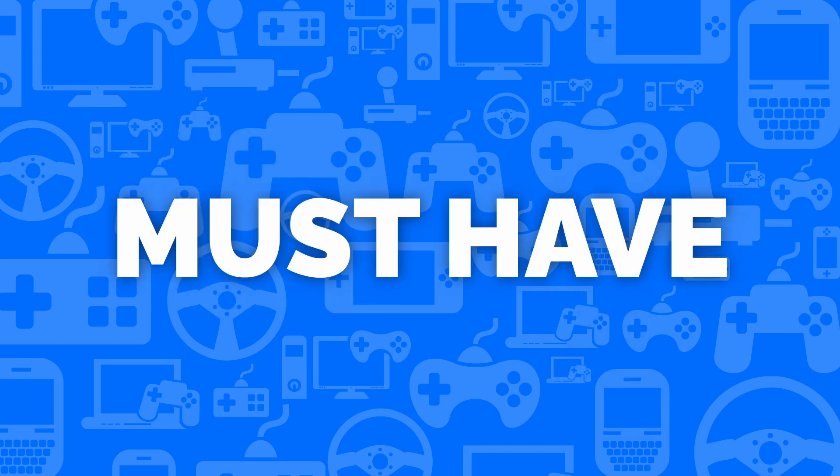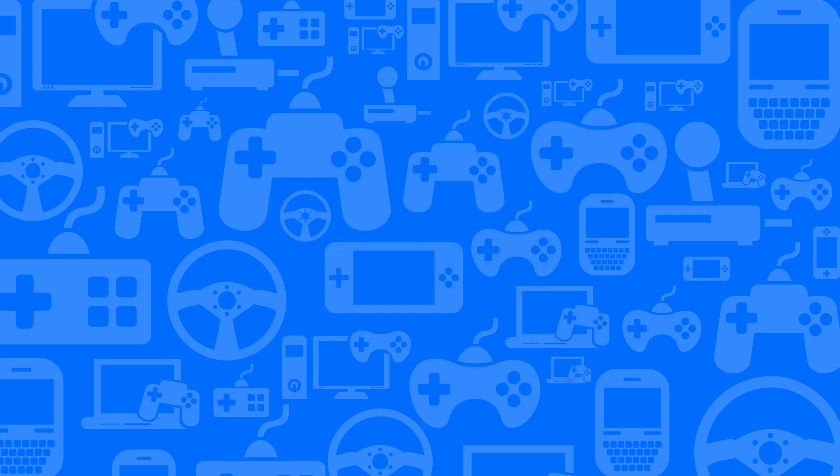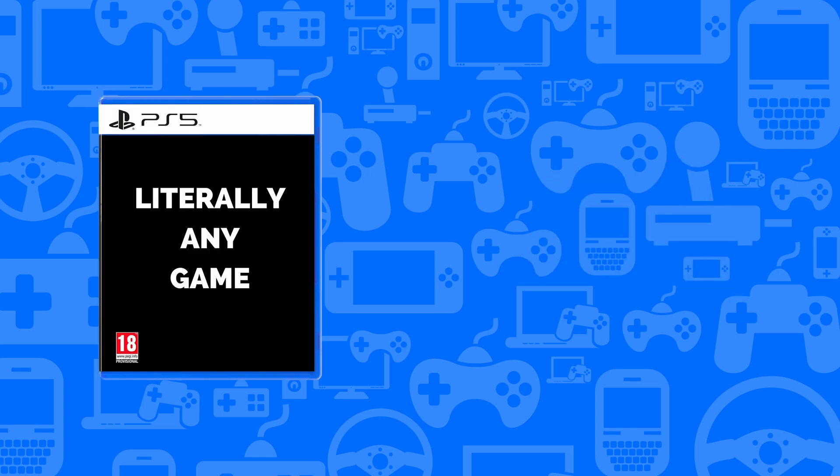First, the Must Have category highlights the features that absolutely have to be in the game. We can think of the essential features of the genre and platform we're working on, as well as the features we expect from games in general. For example, if we make an RPG, we must have a levelling system. If we make a game for Xbox, we must have controller support. And if we make any game played for more than one session, we must have a save system.